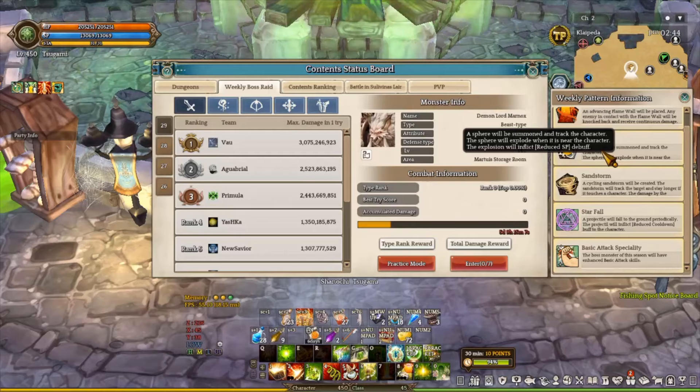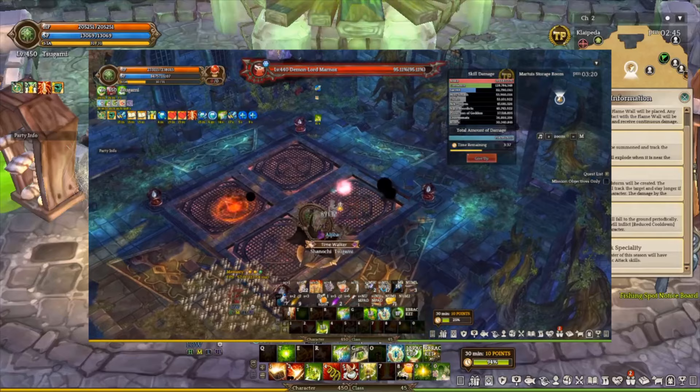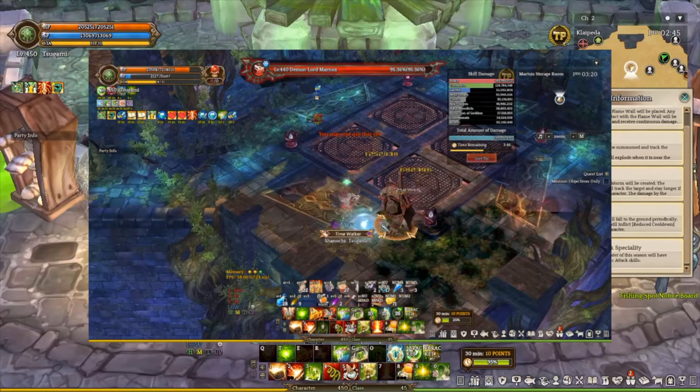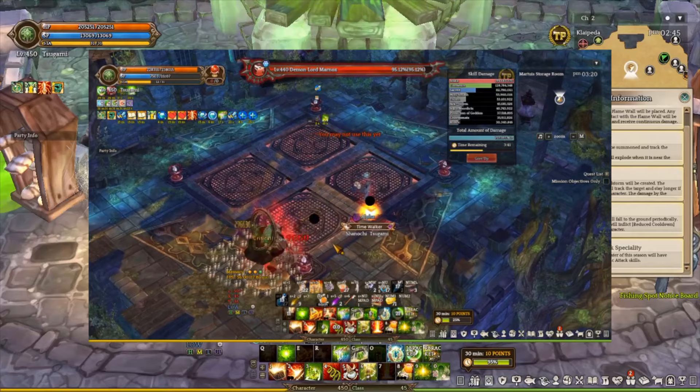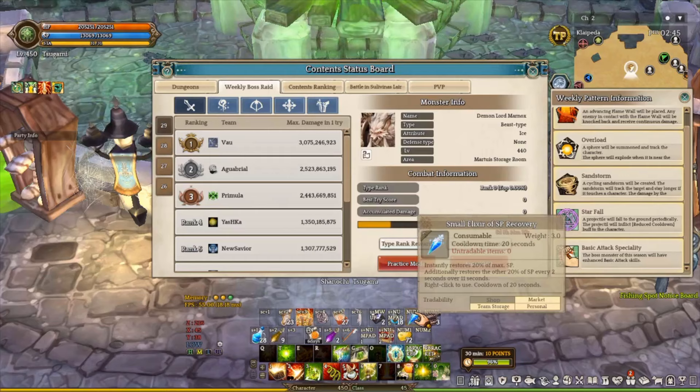Overload is probably one of the most hated skills in the game right now. Overload will summon a specific black orb to follow your character. If you touch the orb, you have at least 1-2 seconds to run away — it will explode and do a lot of damage, but also reduce your SP, draining your character's SP over time. If you get a lot of Overloads, you are pretty much doomed because you don't have enough SP regeneration to overlap the Overload. If you have a better SP regeneration pot, you can tank Overload, but I don't recommend taking damage from it because it's not worth it.